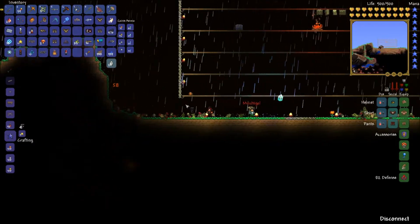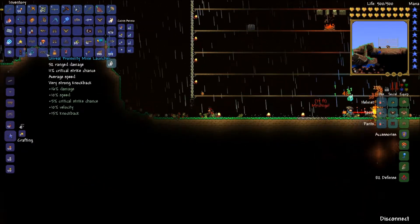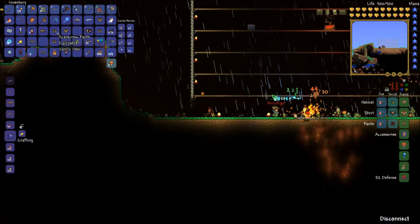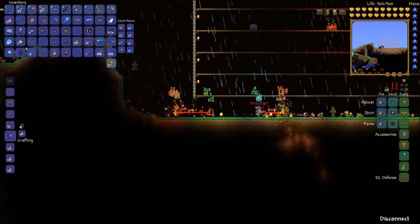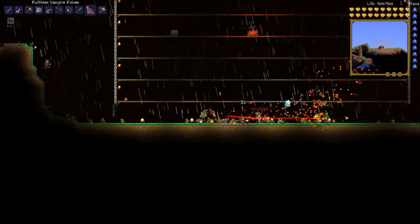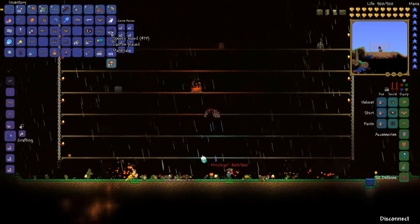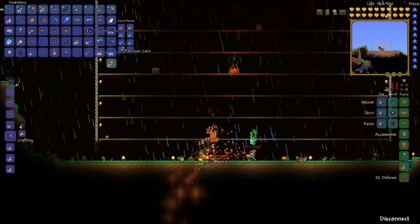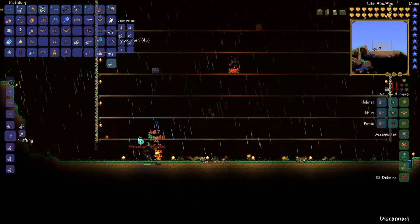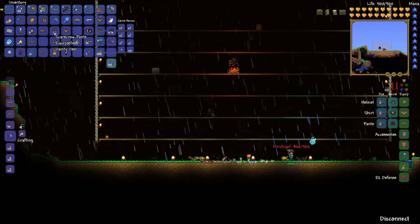It's like impossible to finish the Pumpkin Moon. Can you imagine doing that single player? I'm gonna need honey down and campfires everywhere. We just couldn't kill the boss fast enough. I got 473 Spooky Wood — it's too spooky for me. What did you get? You got 19? I got black fairy dust too. I don't know what that's used for.